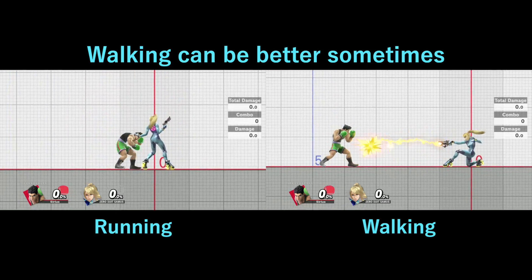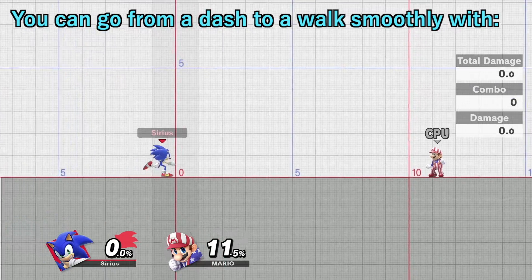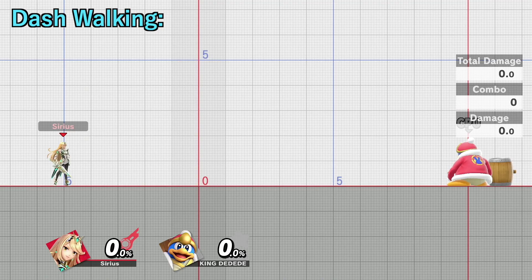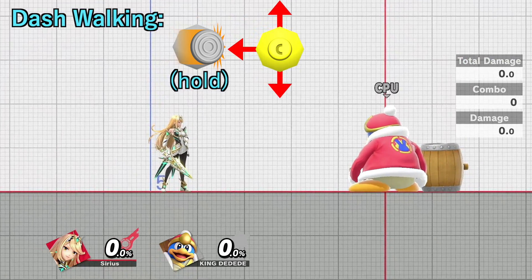But sometimes there are benefits to just walking, and there is a way to go from a dash to a walk smoothly without any issue. It's called dash walking. Just dash forward, then flick up, down, or back on the C stick right after.